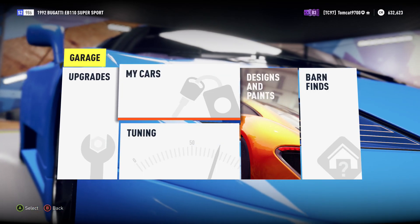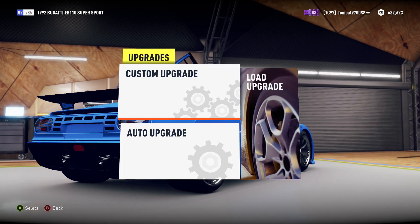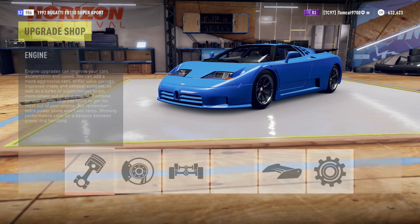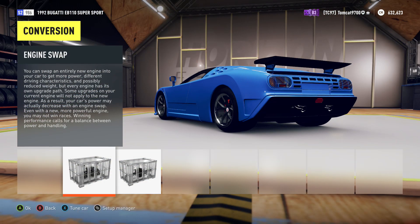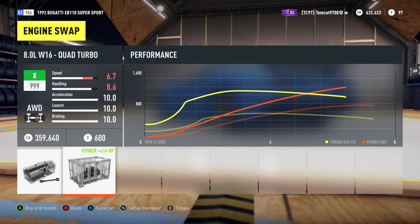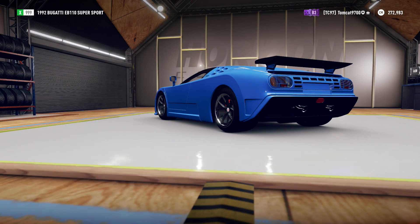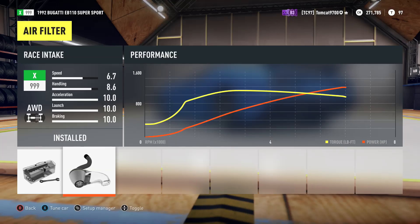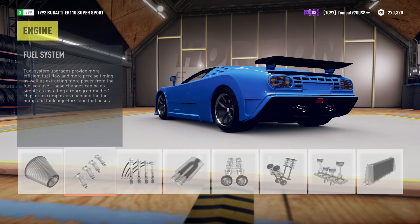The biggest thing about swapping the engine in this car is that it's going to be quite a bit lighter than the Veyron, and that's why swapping that engine in is primarily going to get you that much more power-to-weight ratio. Let's go ahead — there we go — 8-liter W16 quad turbo, much better. I completely forgot how much power you can actually squeeze out of this engine through upgrading it, so we're already over 1200 horsepower.